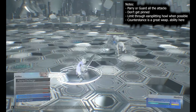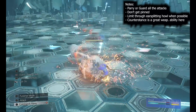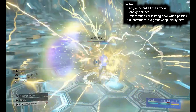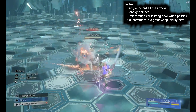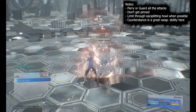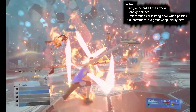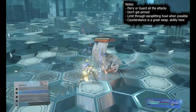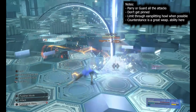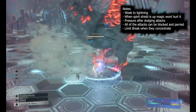For this fight you want to parry or guard all of the attacks and don't get pinned by the throat clamp. To avoid it, just dodge to the side - he'll either use it frequently or not at all. Counter stance is a very good ability to use here; you can guard a lot of attacks so you don't take much damage. As you can see when he does the splitting howl, you can just limit through it, pressure him immediately after, and wail on him while he's on the ground.